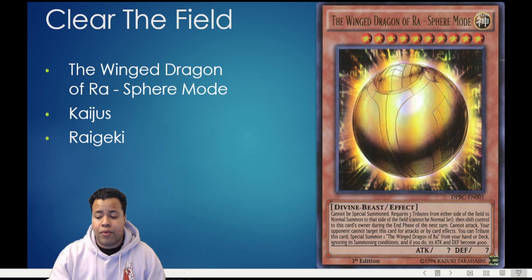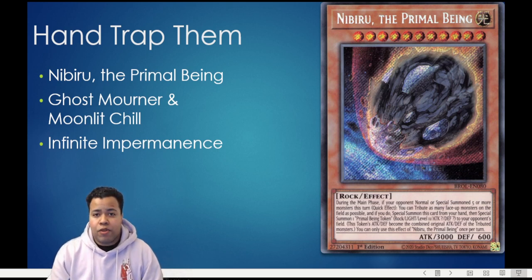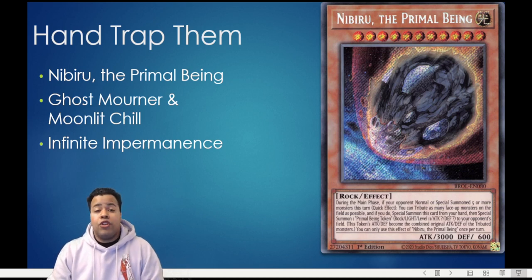The third and final pillar that I would focus on is to hand trap them. During the last six months we've noticed a decline in the usage of actual hand traps — I don't necessarily count the Bystials as typical hand traps because they really aren't. Cards like Ash Blossom and Joyous Spring, Infinite Impermanence, and things like that have gone down in usage due to how weak they are against the Tier Limit strategy overall. Thanks to the Forbidden and Limited list really weakening Tier Limits and removing Spright Elf altogether, cards like Ghost Mourner and Moonlit Chill, Infinite Impermanence, and to a lesser degree Effect Veiler all see an increase in play. However, you want to make sure you use them at the correct times, and that depends a lot on your hand composition.